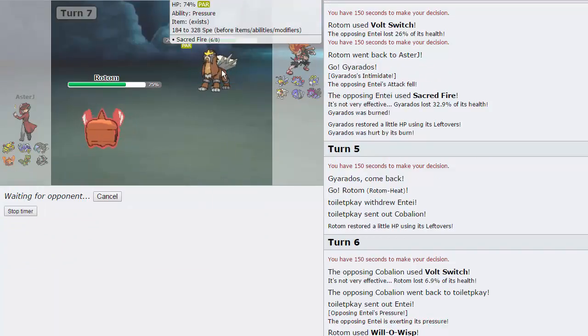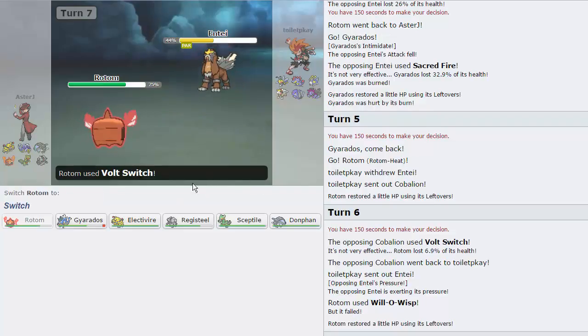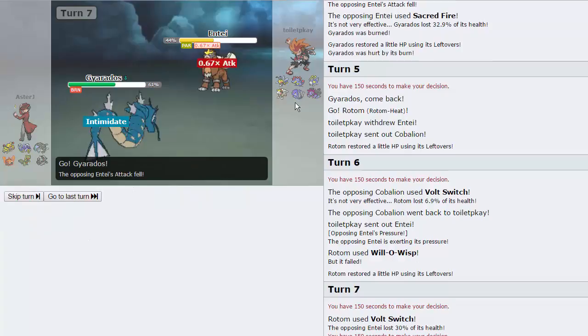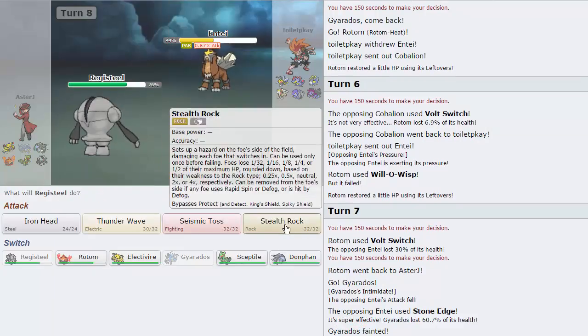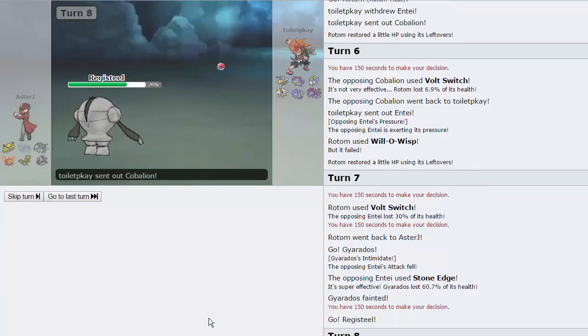I'm going to go for another Volt Switch right now, just weakening this Entei, because it is a little bit of an issue — especially for Registeel, which handles most of his team. I'm going to go back into Gyarados. Gyarados doesn't do much this match anyway, so it's fine that I let it get burned. He goes for the Stone Edge — that proves to me that he's Choice Banded right there. I do get to go into Registeel now and throw off some Stealth Rocks. His best play is probably to go directly into Cobalion, as he does.